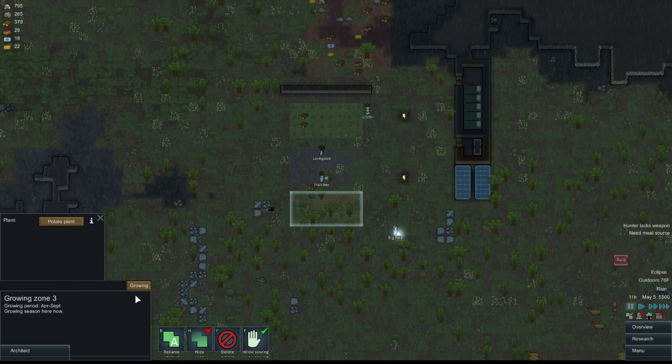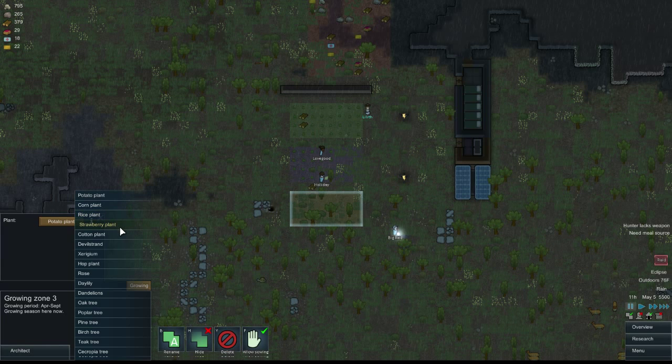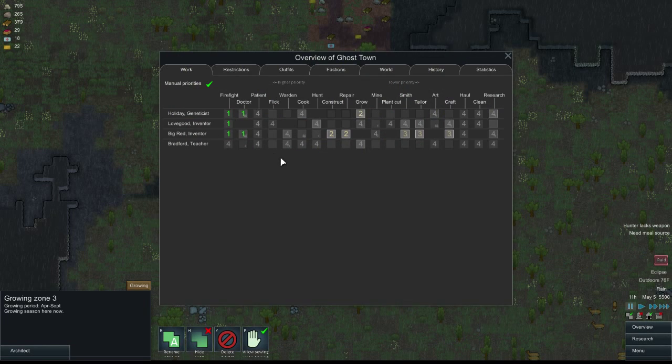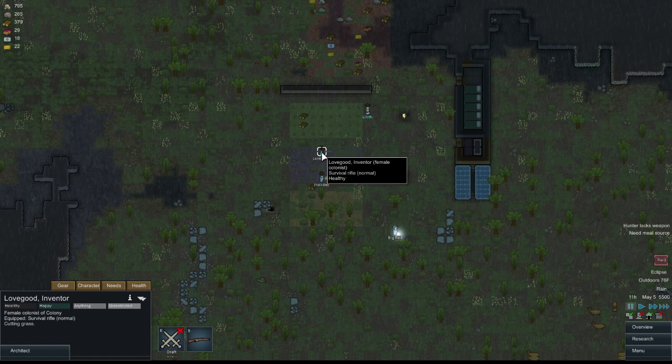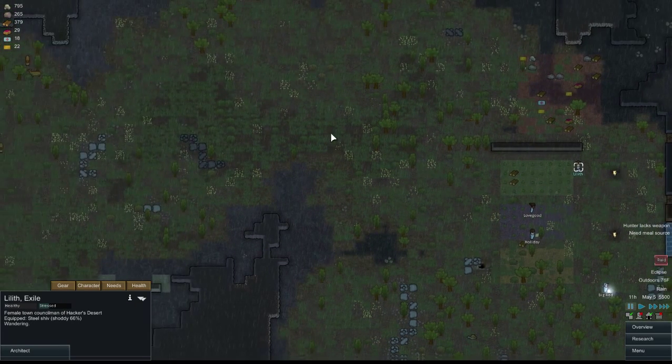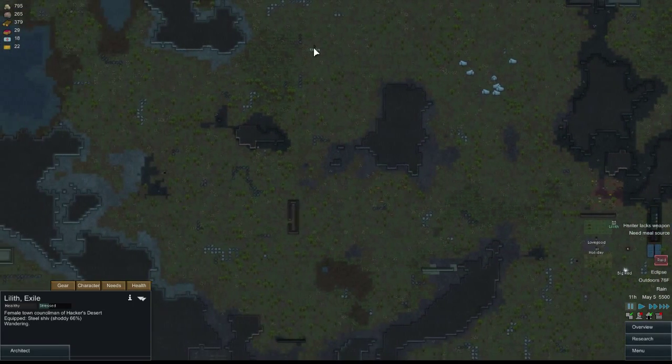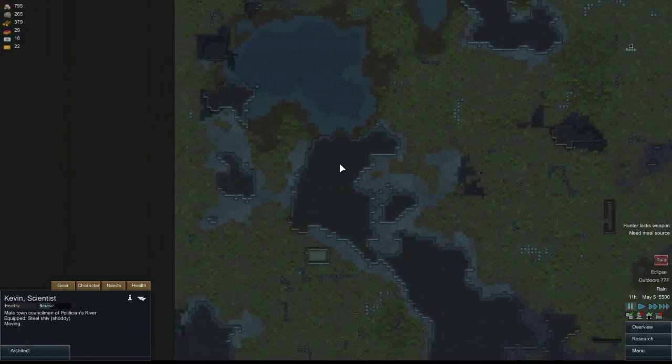Let's make some corn. Strawberries are nice, so let's do some strawberries. I have a hunter without a weapon — who has no weapon? You all have weapons, good. Kevin's not a member of my colony.